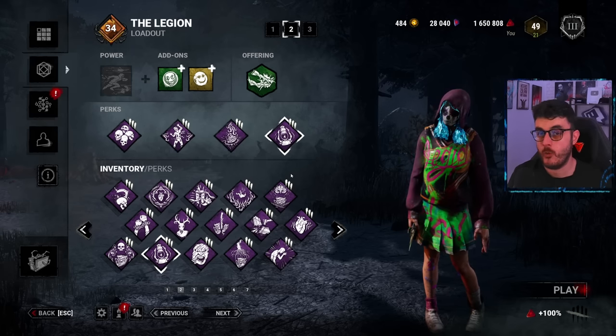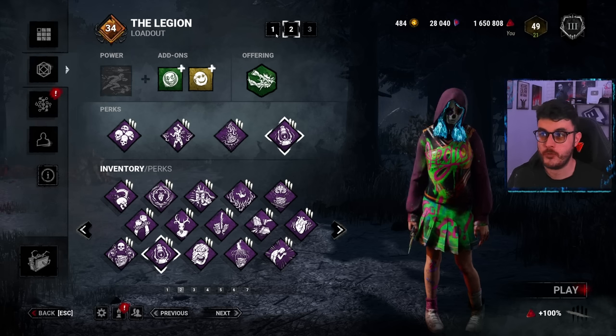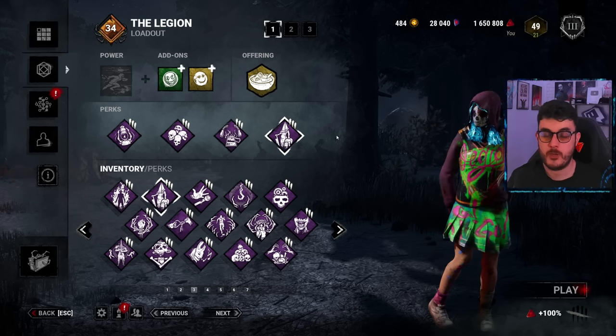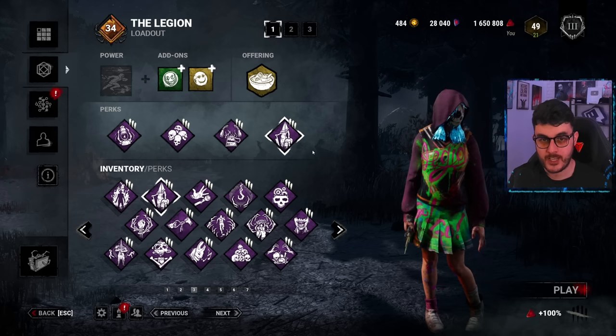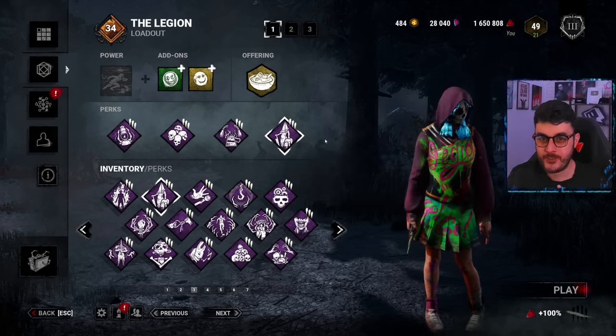Your goal with this build is to make sure you keep everybody injured — that's your goal, Legion should be doing this anyway. The thought process around the first build was I didn't want to deal with generators at all, I just wanted to be extremely aggressive and force a lot of slowdown. But survivors can still smash out gens extremely quickly if they've got something like Prove Thyself, so maybe do bring Jolt or Ruin.